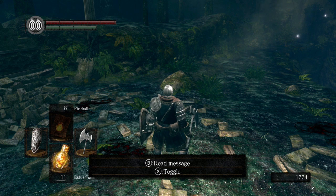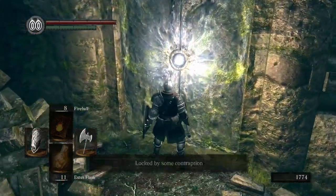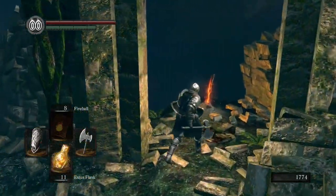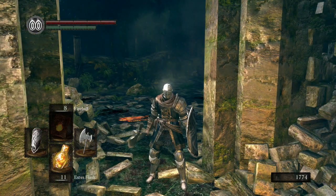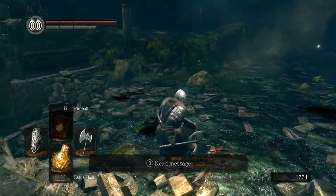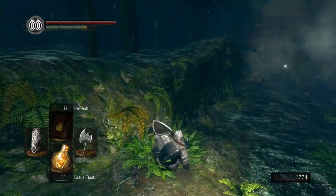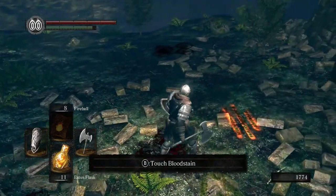Continuing right where we left off. I have some good news and some bad news. This thing costs 20,000 to get through — the blacksmith will help you get through there. We were able to cheese the elite knight armor, but the bad thing is it's so much heavier than our previous one. Listen to my controller — even my controller is complaining when I'm trying to dodge.